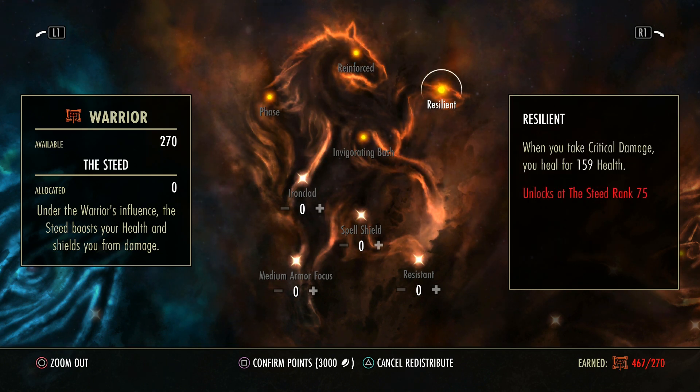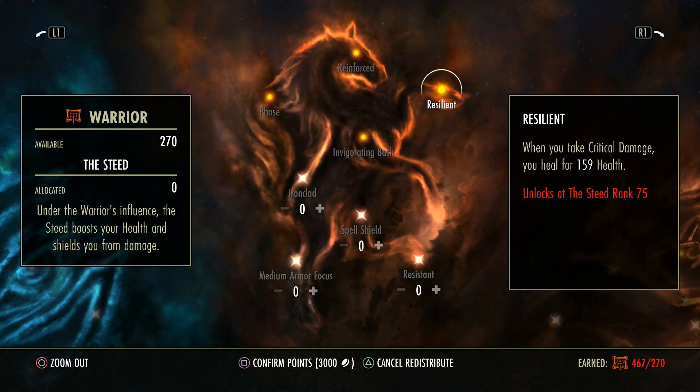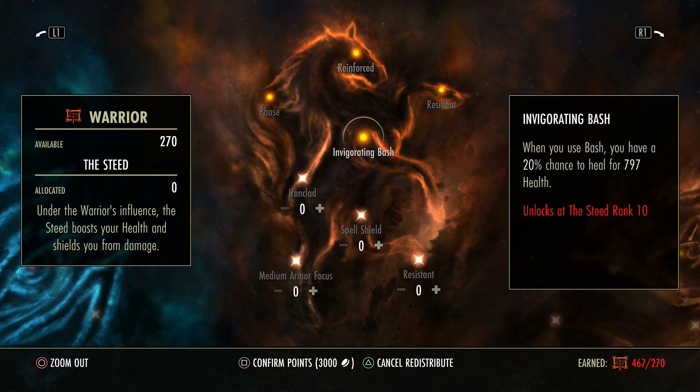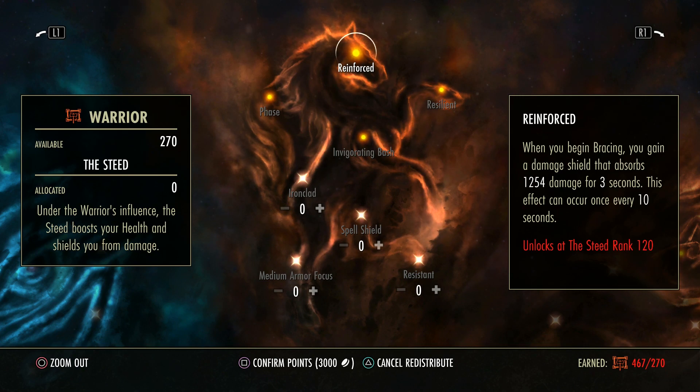When you take critical damage, you heal. Remember critical resistance — if you take critical damage you can apply resistances towards it, which only applies to PvP. Critical damage can only be received in PvP. So receiving it heals you, and you take less damage from it — these actually stack up really nicely. Pay attention to these and you might want to spec certain amounts into these trees to unlock specific ones. So if you have 119 points in here but you want this, you need to find one more point somewhere else.